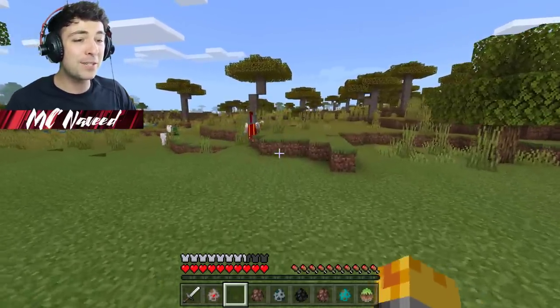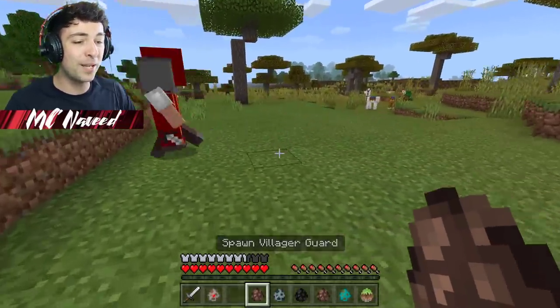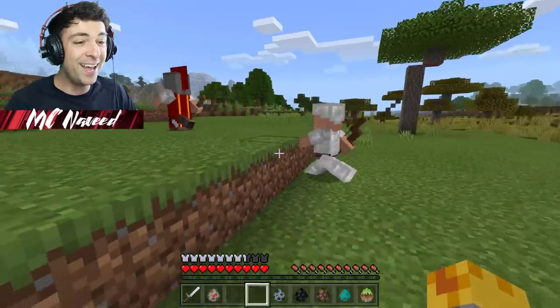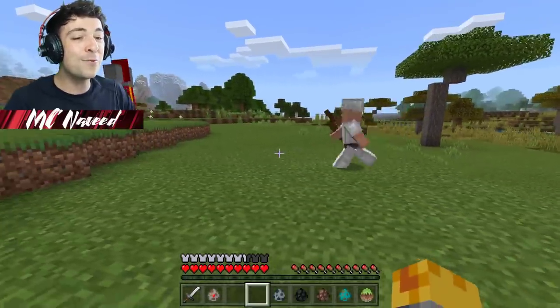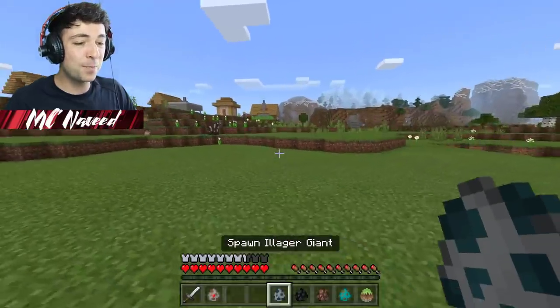This would definitely be the best friend to have in a situation with dangerous golems. I'm going to go ahead and spawn a friend for him - the villager god. We now have two friends protecting our whole village! Let's go test out their skills by spawning the illager giant.